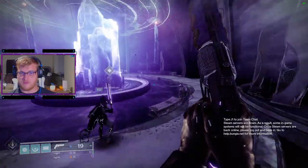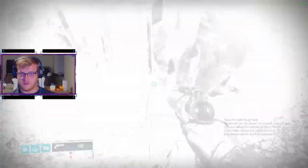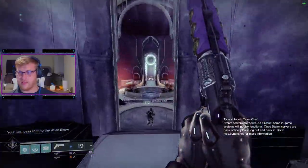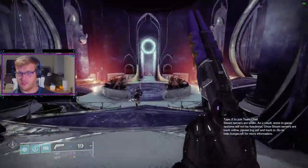Once in the room, pick up the Atlas skew in front of the crystal and come back the way you came. Then go straight until you reach the portal to the Shattered Throne, where the next and fourth Atlas skew should be sitting.